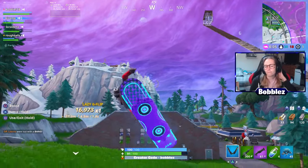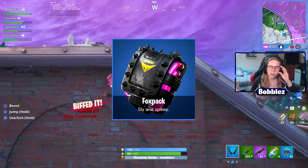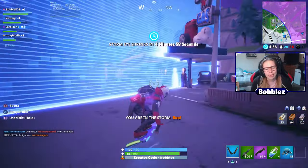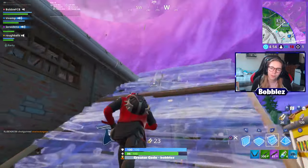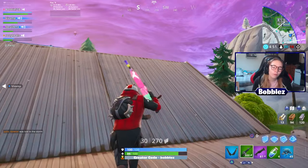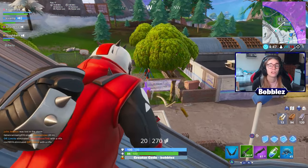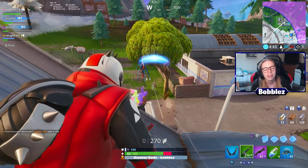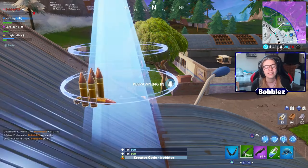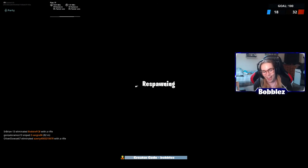Moving on now, we've got the Fox Pack — "Shy and Spiky." This one obviously goes with Phoenix. Really super cool. In my opinion it doesn't go very well with the Phoenix skin, but maybe it'll look better in game. I definitely like the back bling a lot on its own — I feel like it would go with a lot of other skins as well. Definitely a cool back bling.